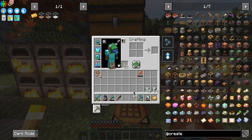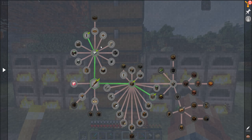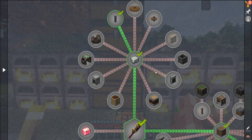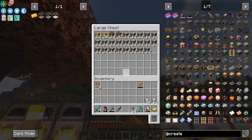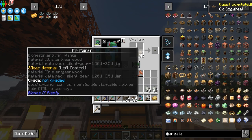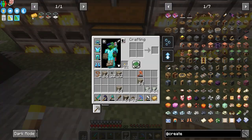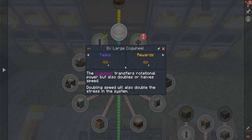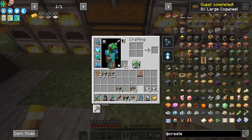A shaft is used to transmit rotational force, which is basically the whole premise of Create. We're going to make some cogwheels — these are super simple to create. We'll take half of them and combine with another piece of wood to get the large cogwheels. So now we've got cogwheels, shafts, and small cogwheels.